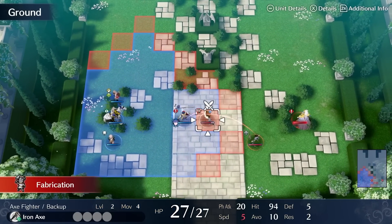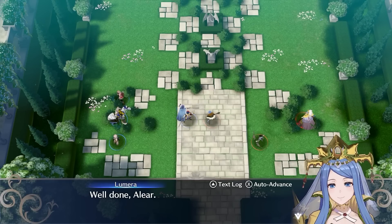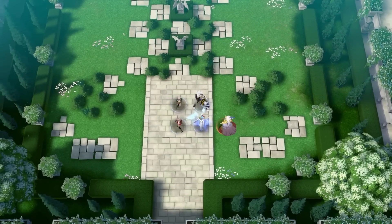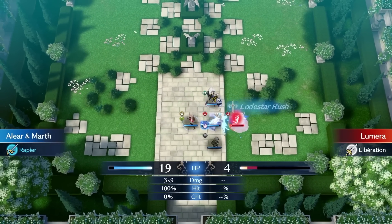On Chapter 2, I charge at an Axe Fighter in an attempt to break it, but I just end up missing. Lumera now congratulates me on doing nothing of value. I begin to clear up the enemies and bait out Lumera with Elyr. With some chip from Clan, I'm able to finish off Lumera with Elyr.